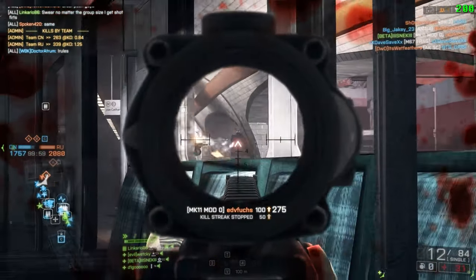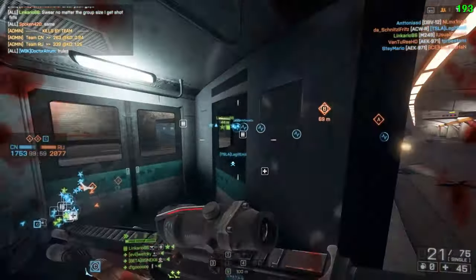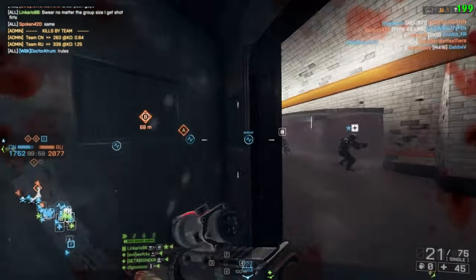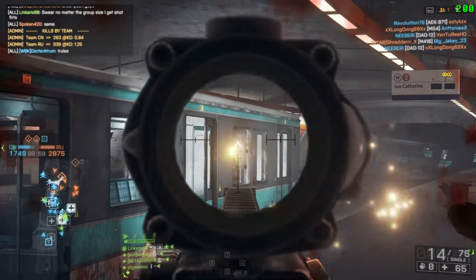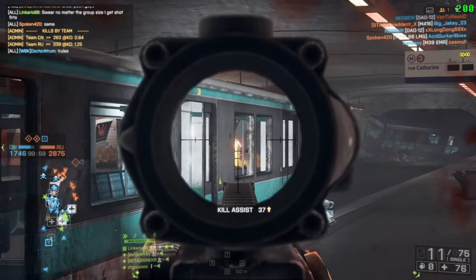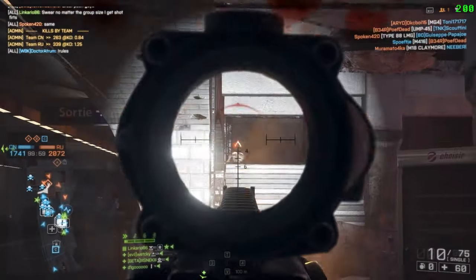Before we move on to attachments, there is a pretty huge downside to the Mark 11 and that of course is its rate of fire. Just like the other DMRs, it ranges between 260 and 333 rounds per minute. This is going to put you at a pretty huge disadvantage against pretty much any other fully automatic weapon in close quarters.